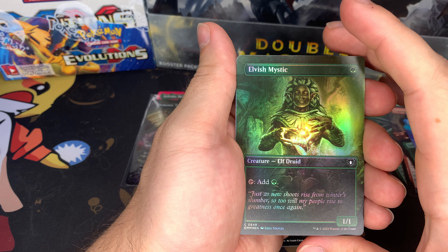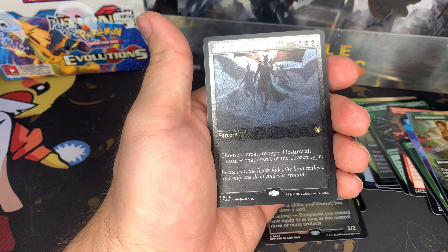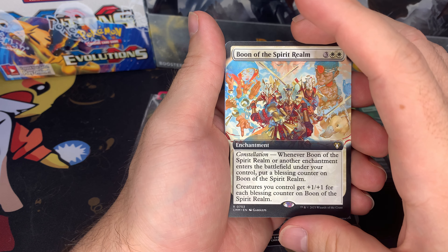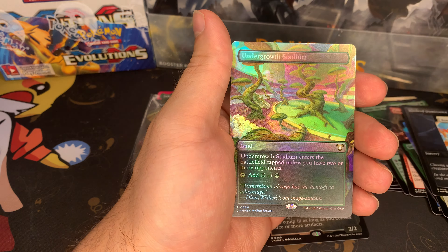Elvish Mystic — that's a really cool art, wow. Rift Confluence, rare. Oh look at that — Kindred Dominance. That is just a nasty looking art. Boon of the Spirit Realm. Another Taisa, Underground Stadium. Rare — or bliss, sorry — yeah, let me look at these again.